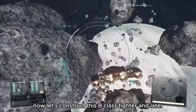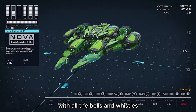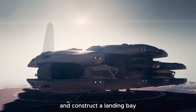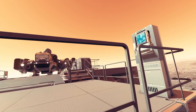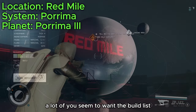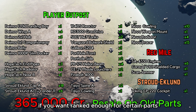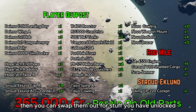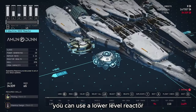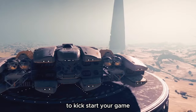Now let's construct this B-class fighter, and later I'll guide you through converting it into a C-class build with all the bells and whistles. To start, you'll need to find a cozy planet, build an outpost, and construct a landing bay with a builder. Here you can assemble most of your new ship, then head over to the Red Mile for specialist parts. A lot of you seem to want the build list, so pause now if you need it. If you aren't ranked enough for certain parts, you can swap them out and change them as you progress - you can use a lower level reactor, delete the missile launchers and still have a super powerful ship.